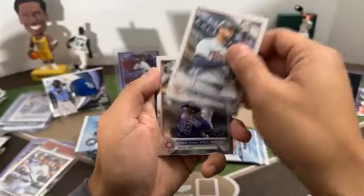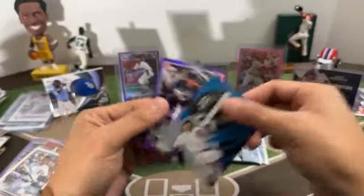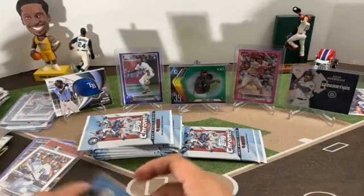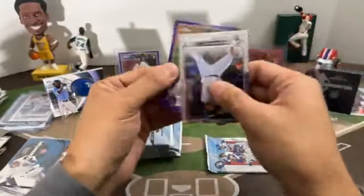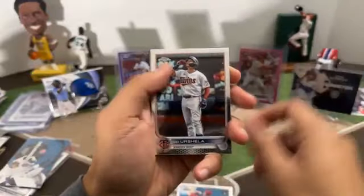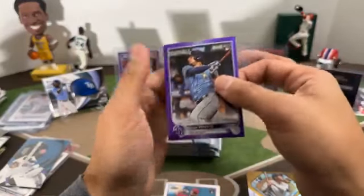Next pack: Gary Sanchez, Jonathan VR, Generation Now Seiya Suzuki rookie for the Cubs, purple Isaac Paredes for the Rays. Next pack: Eric Fetty, Yussi Kikuchi, Chris Bryant, purple Dustin May for the Dodgers. Next pack: Chase Silseth rookie for the Angels, Gio Urshela, Babe Ruth insert for the Yankees, purple rookie Rene Pinto for the Rays.